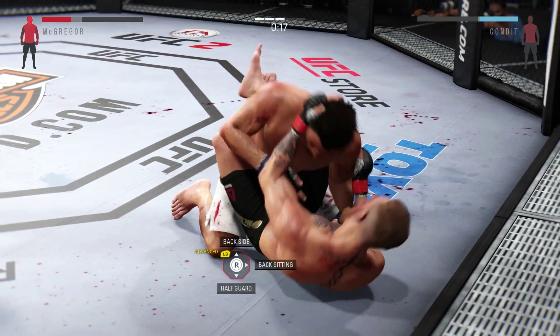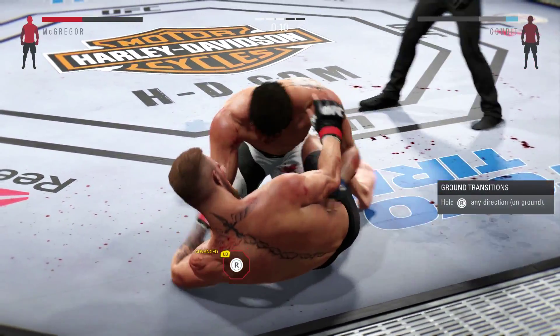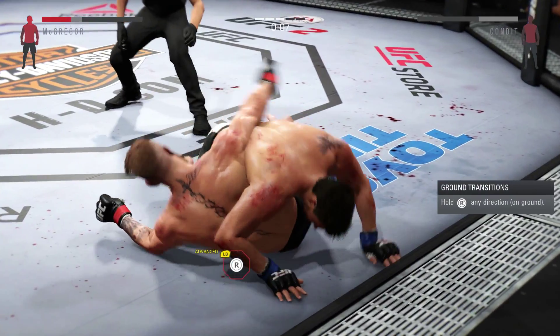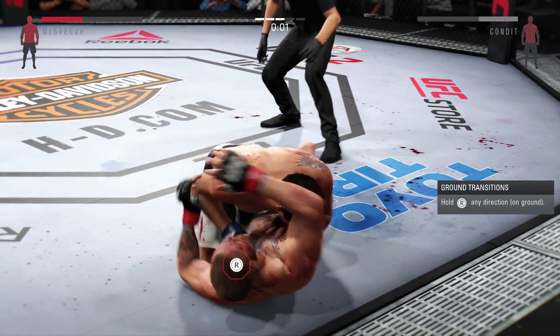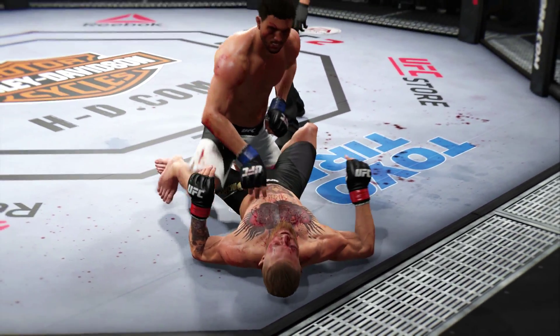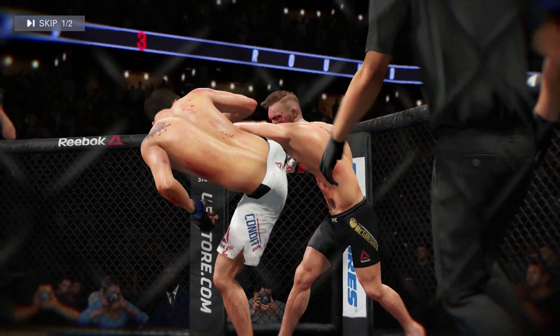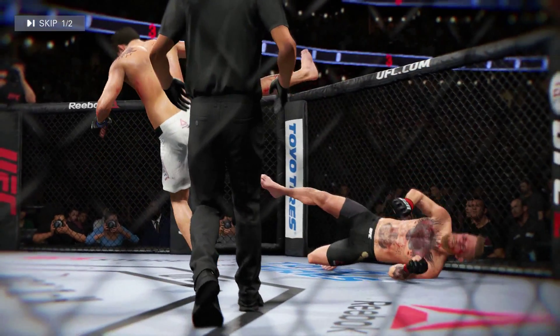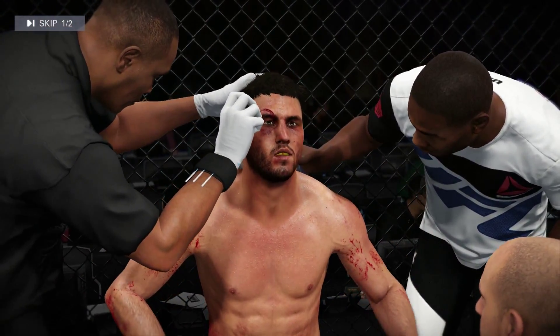Twenty seconds on the clock. Condit gets it to half guard, ten seconds. Really nice movement on the ground — he's in half guard. That's the end of round three. That was a great round, and a big knockdown from Carlos Condit. Yeah, that knockdown should have won him the round. Take control of it — move forward.